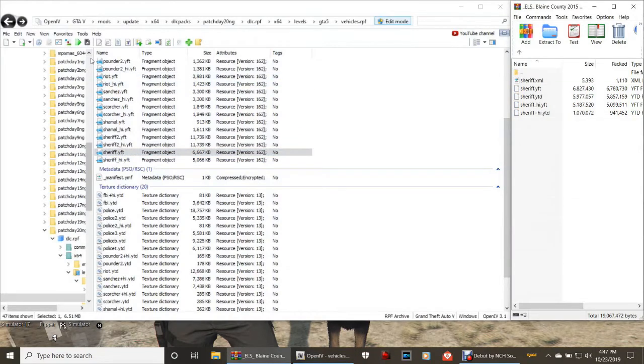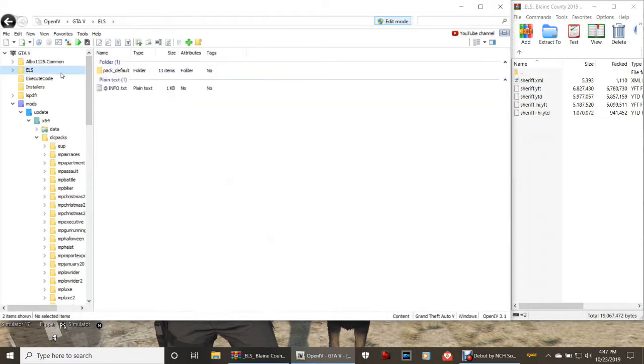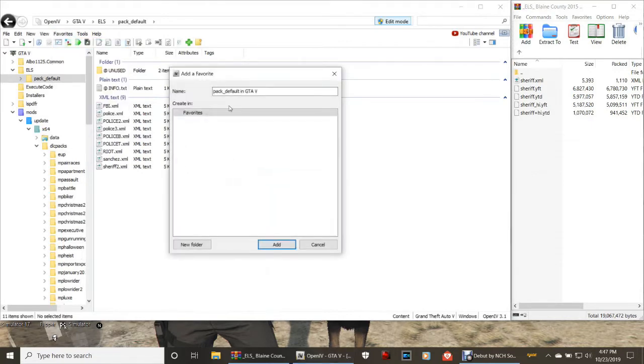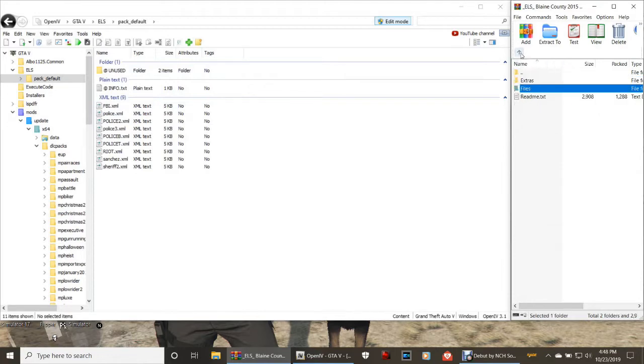Go ahead and close out of that. Now we're going to install the XML. Here's how you get to that pathway: click ELS and then click pack default. For those who haven't done it yet, click add to favorites, it'll say pack default in GTA5, and click add. Now here's what you want to do — do not install the XML in the root of the WinRAR. Go back in WinRAR, go up to extras, and you'll see where it says red and blue — double-click that. Grab that sheriff.xml and drop it into your pack default folder in OpenIV.